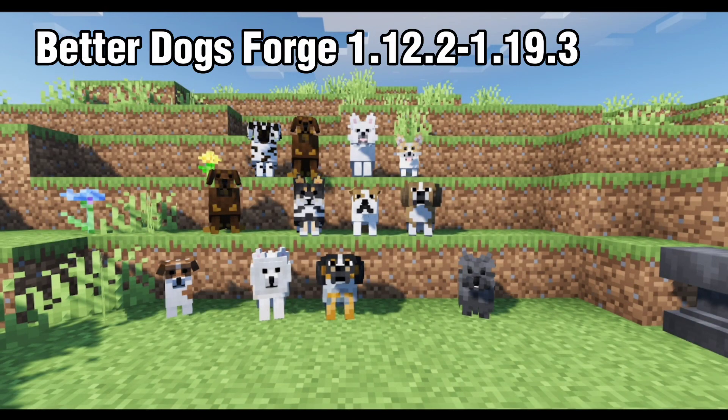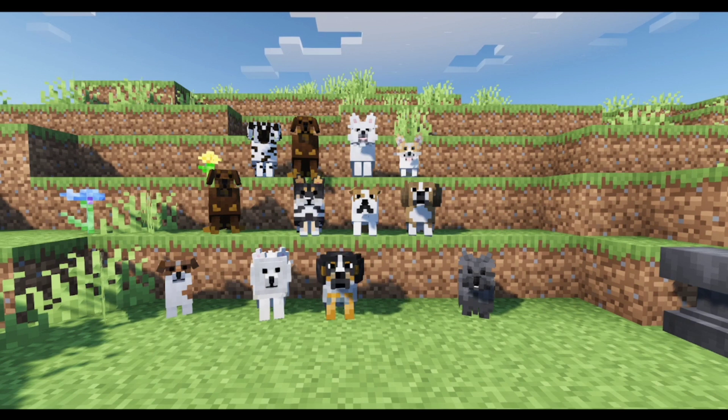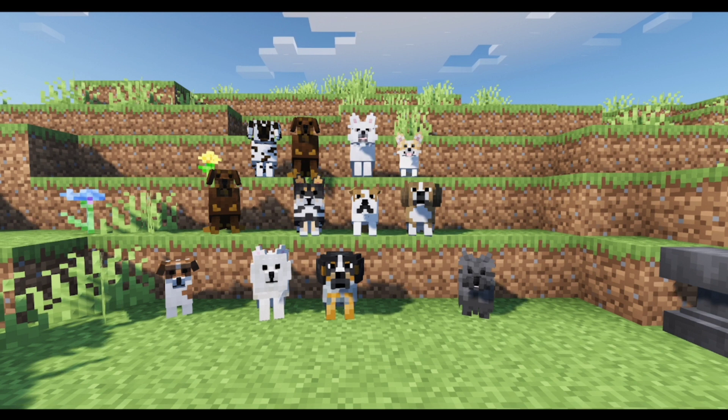Better Dogs is a texture pack that changes newly tamed wolves into random dogs. It adds 32 breeds. You can get random dog breeds just by taming them, but you can also rename them with name tags to the correct name of the dog breed that you want.